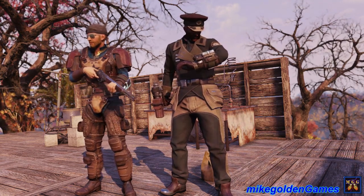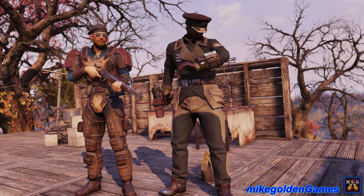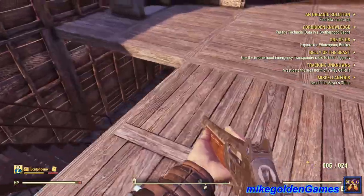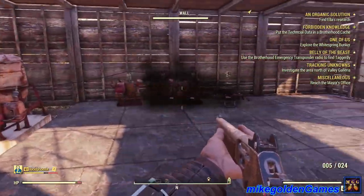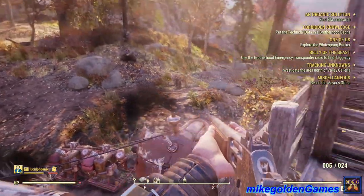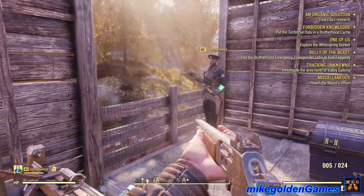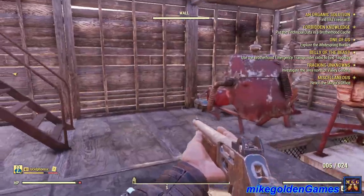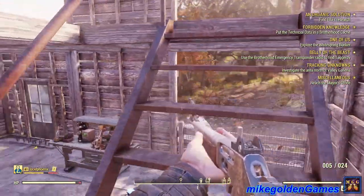The guy needs to learn how to properly build a house. We were able to jump on top of his generator to get inside. We jumped on top of the small generator onto the big generator, right over this little fence. Since you need to lockpick his door, let's go start with his defenses.